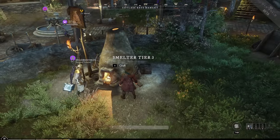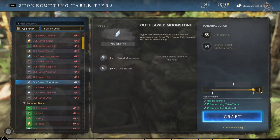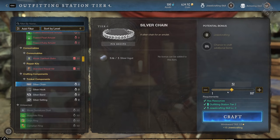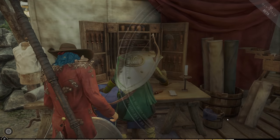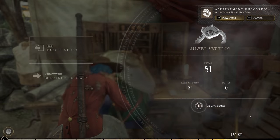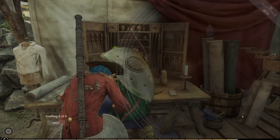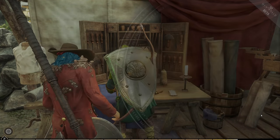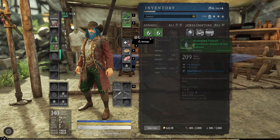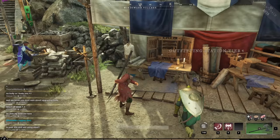Once you have everything, the process is very simple. First, melt all the silver into silver ingots. Then, cut whatever gems you got at the stone cutting station. After that, go to the Outfitting Station and craft the 51 chains and the 51 gem settings. With all that, craft as many amulets as you can with the amount of gems you have. Then salvage those amulets to get the uncut gems back, go back to the stone cutting station to cut the gems again, and then go back to the Outfitting Station to craft more amulets.